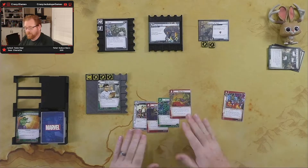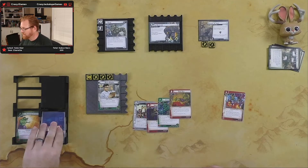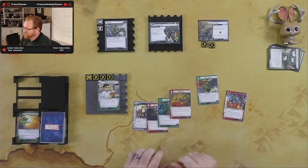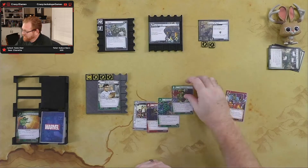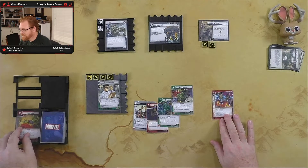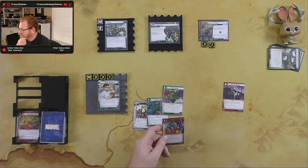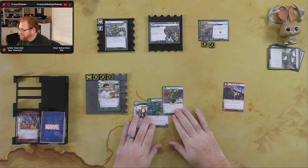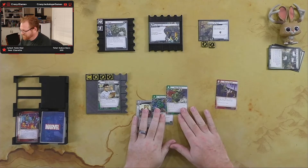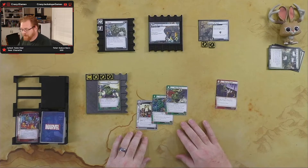Alright, so what we can do now is use Bruce Banner's ability, which is draw a card and then discard a card. We drew a Hulk Smash — that's even more fun! We could do 15 damage. If we do this, we're doing 15 damage and taking Rhino over to stage three right off the bat. That's just so much fun, that's tough to resist. Let's do that — we're gonna go Hulk.